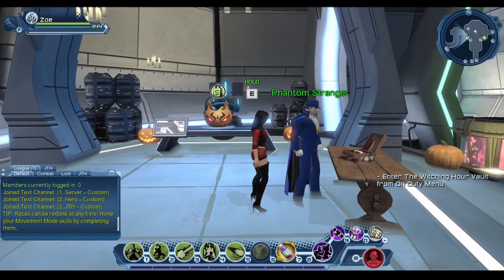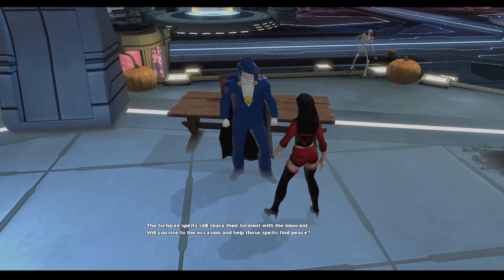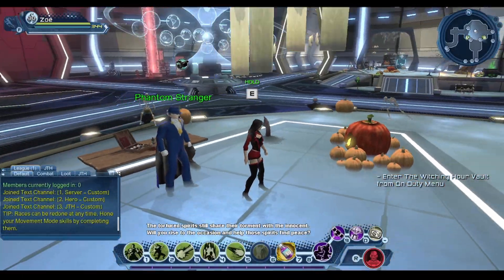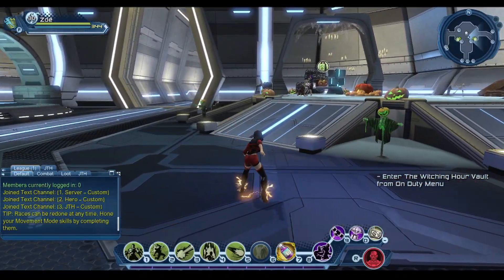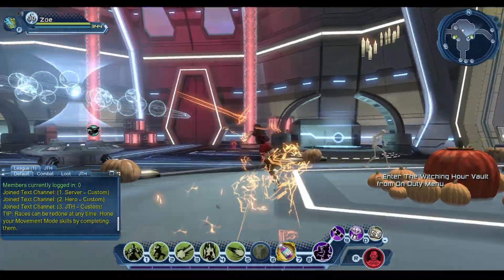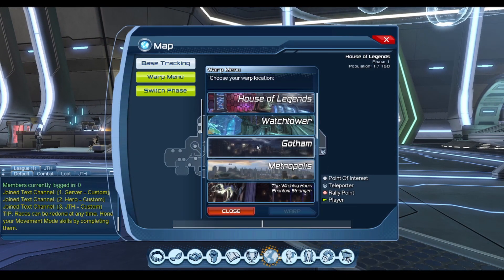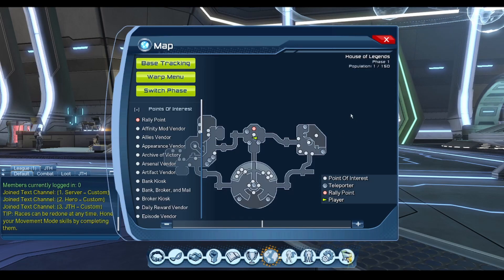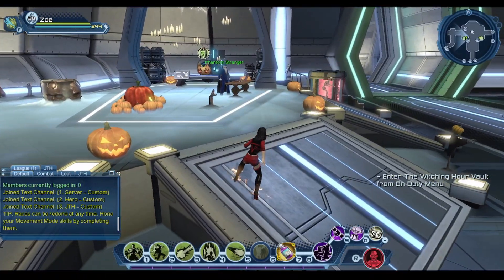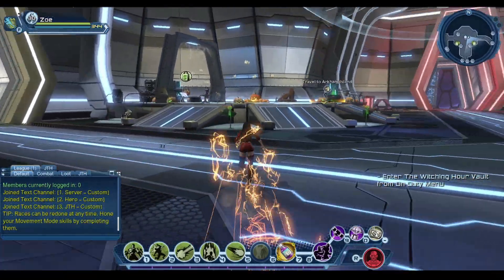And of course there's the main quest from Phantom Stranger. The event is basically held in this area — you can teleport here right away by clicking the Witching Hour event via Phantom Stranger, and it will teleport you right here. You don't have to go directly to the House of Legends, though it is located there. That's pretty neat.